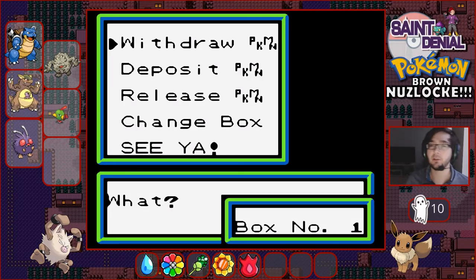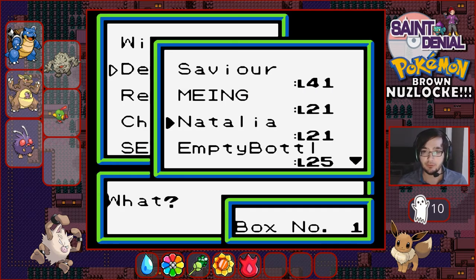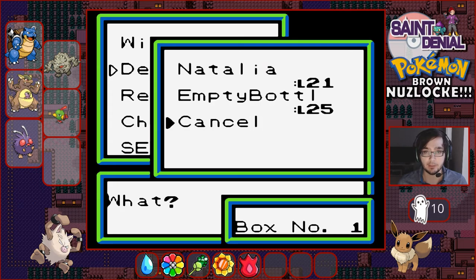Welcome to episode 15 of the Pokemon Brown Nuzlocke let's play. In the last episode we went to the power plant, got mugged off by a Raikou, but got ourselves a decent catch - a Voltorb at level 40. I've come back to the Pokemon Center in Moraga Town.